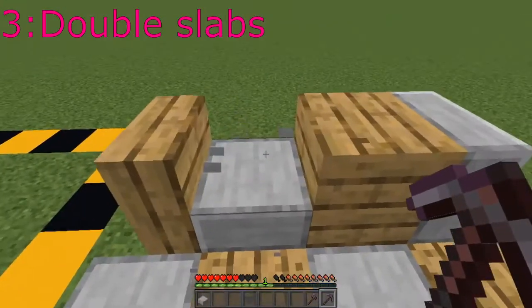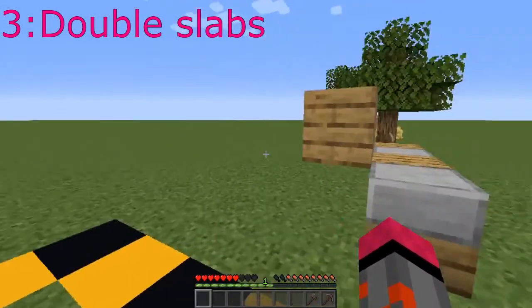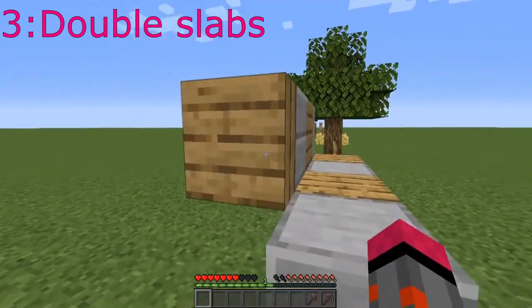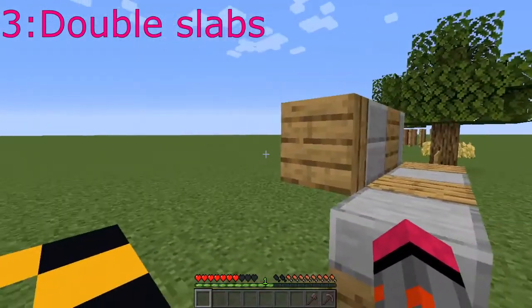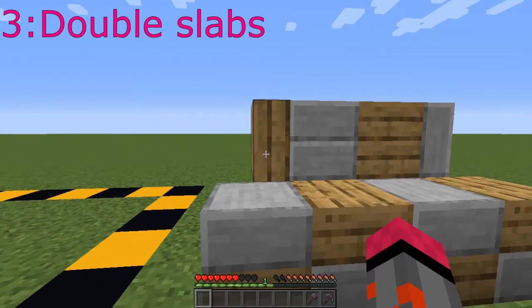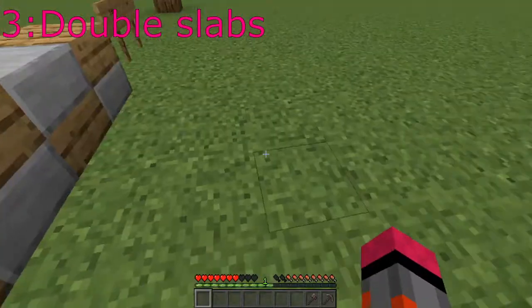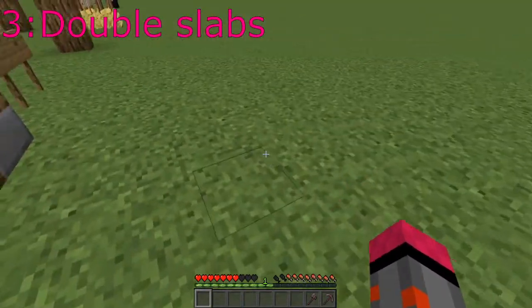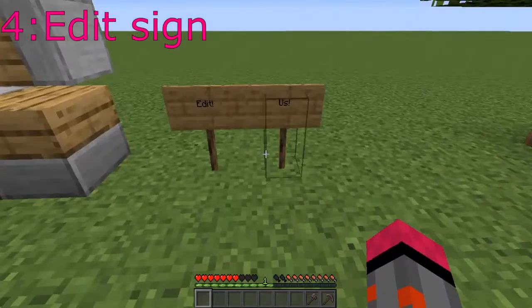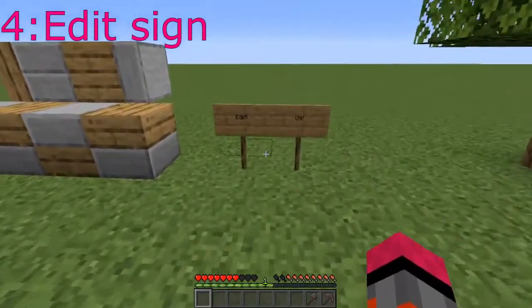The third feature it adds is vertical slabs, something people have been wanting the whole time. It's a little finicky to place, but once you get the hang of it, it's pretty easy. It works the same way that logs do — whatever side you're pointing at. If I place it here it would end up horizontal; if I place it on this side here it would end up vertical.